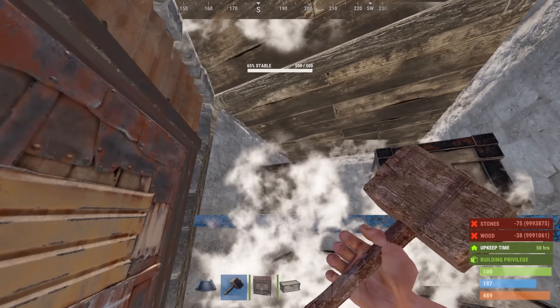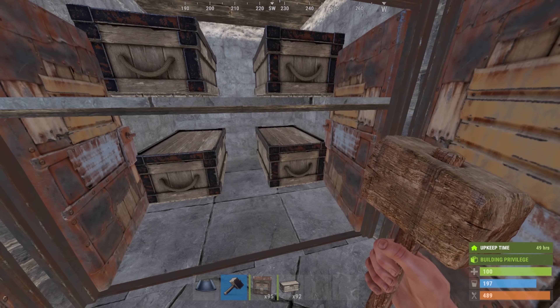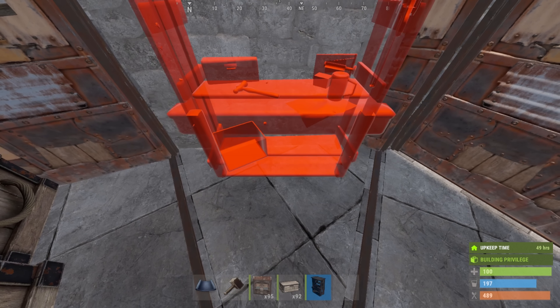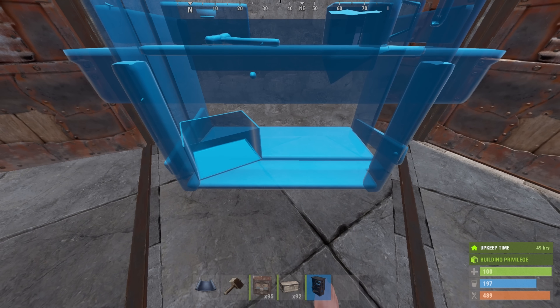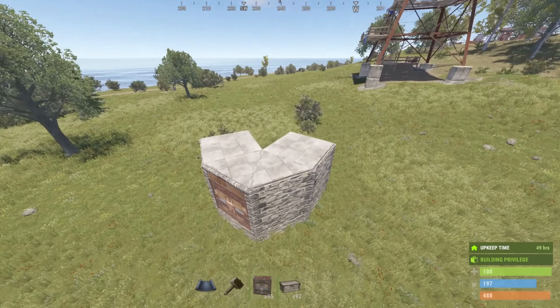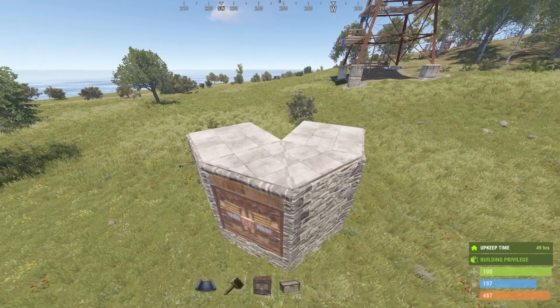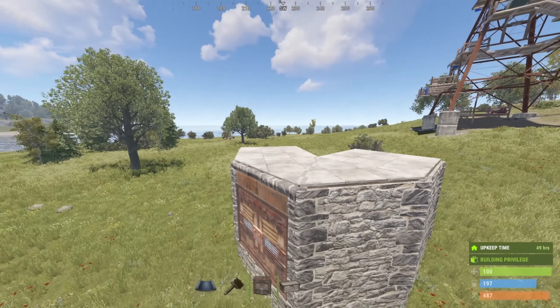Go ahead and close this off and add a door frame here. For your workbench, we're going to be adding that right here, and we'll replace this with our workbench 2 and eventually our workbench 3. At the moment, this is what we're living out of — barely any room to walk through and mostly focused on storage. Our goal is to expand.